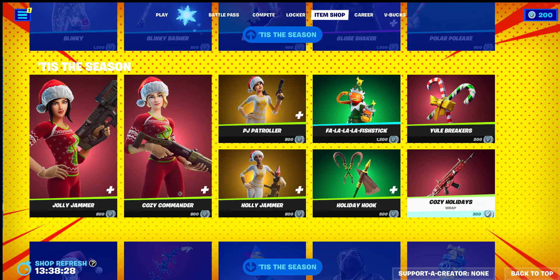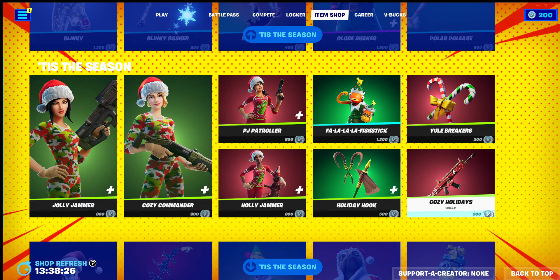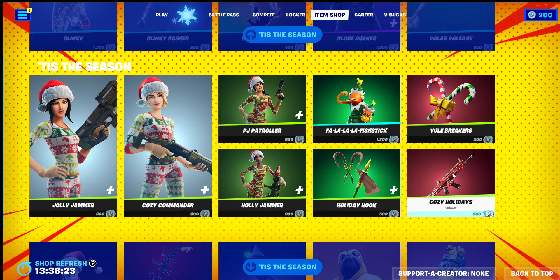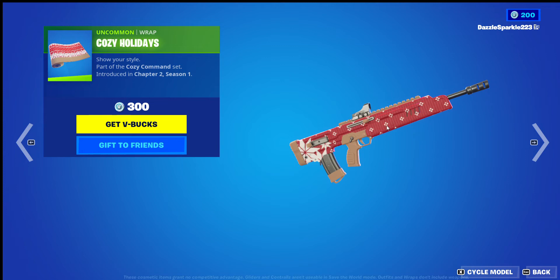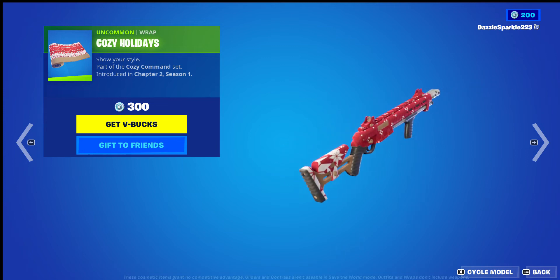We'll give each of the items including any additional edit styles a separate score out of 10, then we'll give the set a score out of 10, starting with Cozy Holidays — we'll go through the models and talk about it.